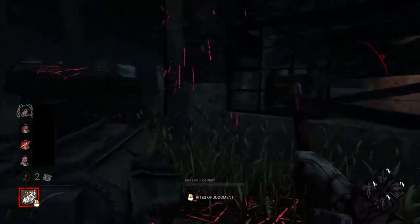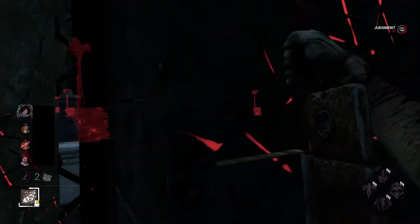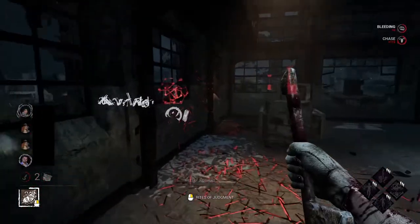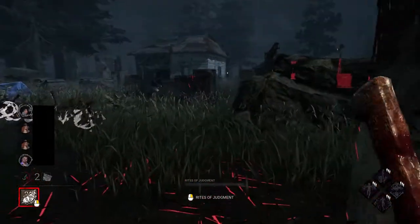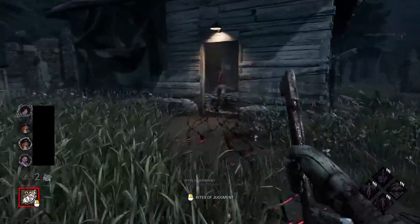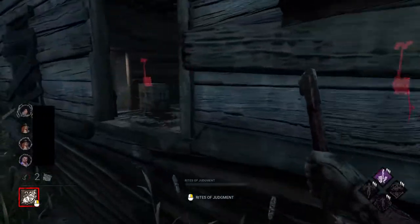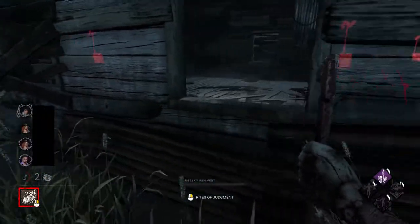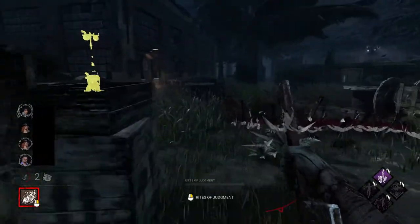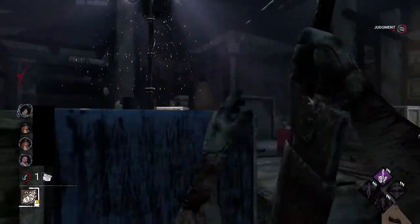I'm chasing this Jonah again — he's been a real pain. Good looper though. That shot doesn't connect at all. He's condemned himself again, which was actually useful, because if I manage to get him down in that state I can send him to a cage. Or if he's on his second hook state and would be dead on hook, I can just slice him. Now this generator just popped with Discordance, which unfortunately probably means it's been completed — and it was.